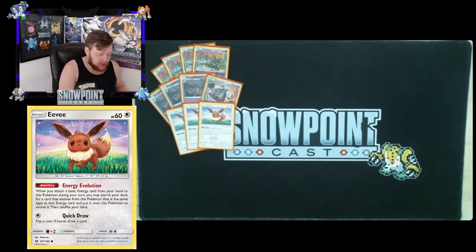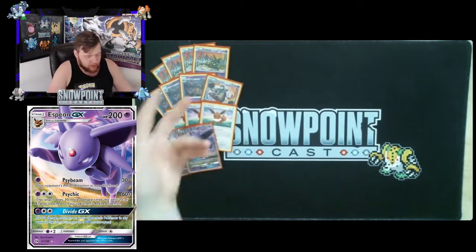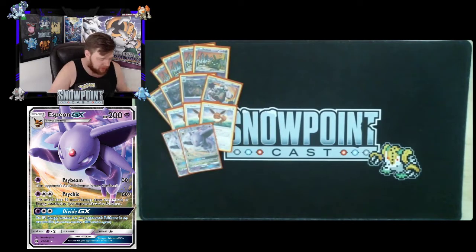Espeon GX has 200 HP — that's why Acid Spray with a Choice Band is relevant, because you can hit it for weakness in the mirror match. Going second on your first turn, you can use Energy Evolution into Side Beam: one Psychic for 30, and your opponent's active Pokémon is now Confused. Confusion is a really good effect in most formats — it forces your opponent to either switch or flip a coin to attack, and sometimes they'll just take 30 damage instead.